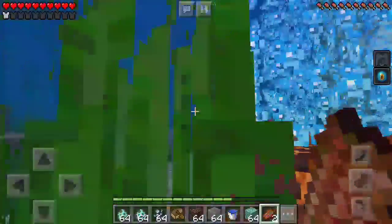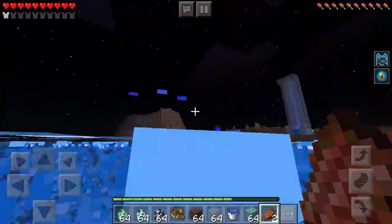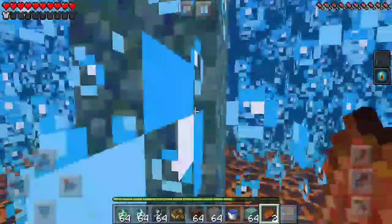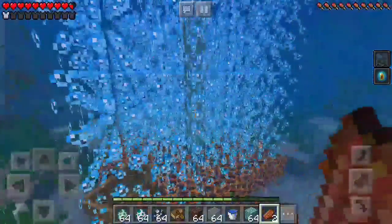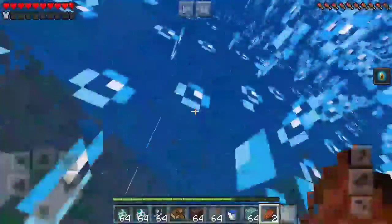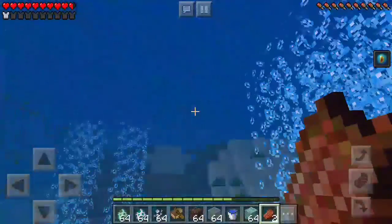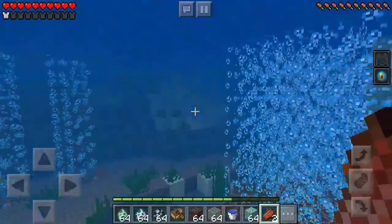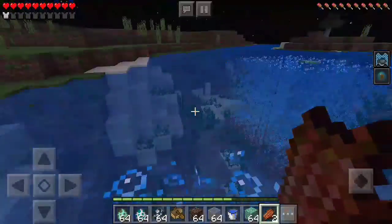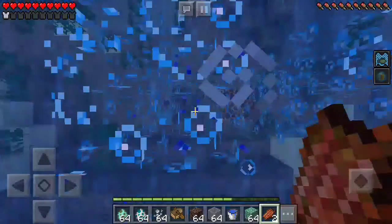We are stuck in a death trap, because now if we try swimming there we'll be stuck. So if this was long enough, nobody would dare enter and get their stuff back. And if you want safety and don't want to drown, just add a bunch of soul sand around your island.